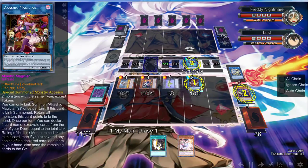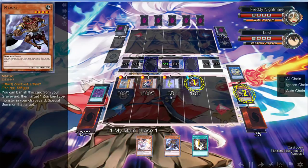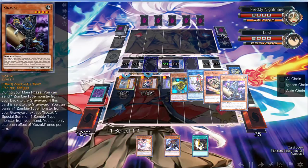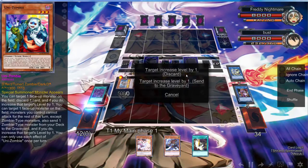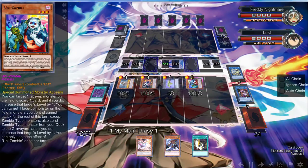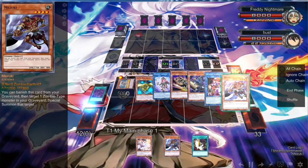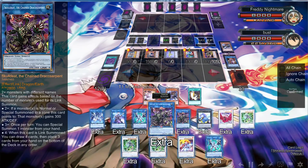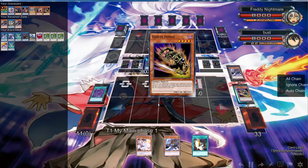We have a Miracle Dig so I think we're fine. Special summon this, and then we can special summon this. It says Goblin Zombie, so I'm guessing we're just going to get a Mizuki. Yeah, that does it. We can still do it — we can just get rid of this. Going to — okay, my computer isn't freezing. So then we can do this. We're good, we're fine folks. We can get another Goblin Zombie. Now we can go into Skull Dread using these four — bam, bam, and bam.